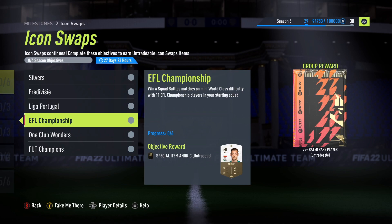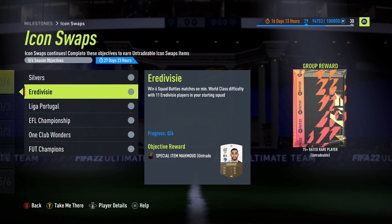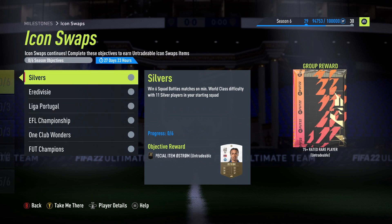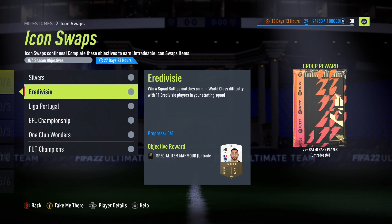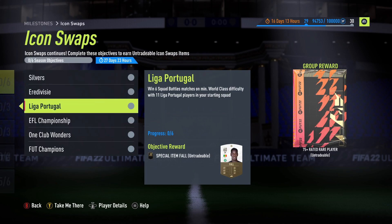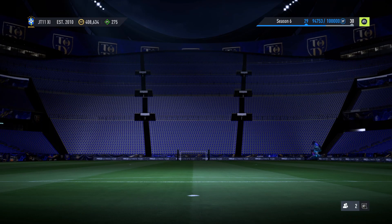The squad battle objectives are Eredivisie, League of Portugal, Championship, and One Club Wonder. They haven't given us any nations, so we have to do at least three separate sets. I'd suggest going with your Eredivisie silver team, first owner Championship, or first owner Portuguese squad, and then doing one on its own.